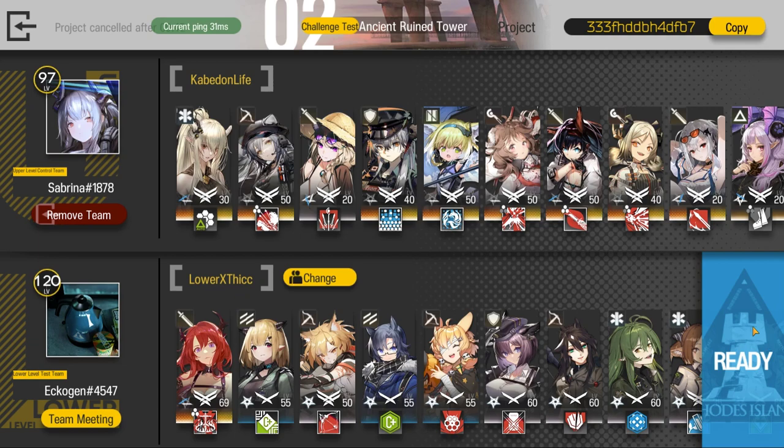Welcome to my video. This is Echo Jin, featuring the Low Stars All-Stars series with Assertur. The mission for today is Defense Protocols, Testing Area 2, Ancient Ruined Tower, Challenge Test, Lower Level.